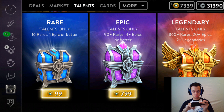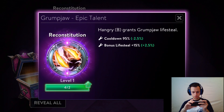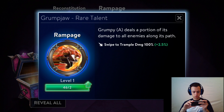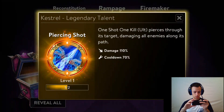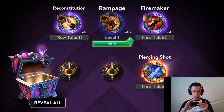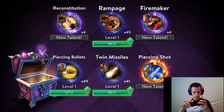Let's buy the epic talents-only chest. I really hope we get something good. We get six things - new talent: reconstitution. Hangry beat grunge, lifesteal - that's crazy, an actual lifesteal. Normal rampage, and another thing for Grumpy Crim jaw. Fire maker troublemaker applies fire star's perk to enemy heroes. Piercing shot - one-shot kill ult that pierces through its target damaging multiple enemies! That is really cool, it's piercing now. I already want that and will definitely play that hero later.